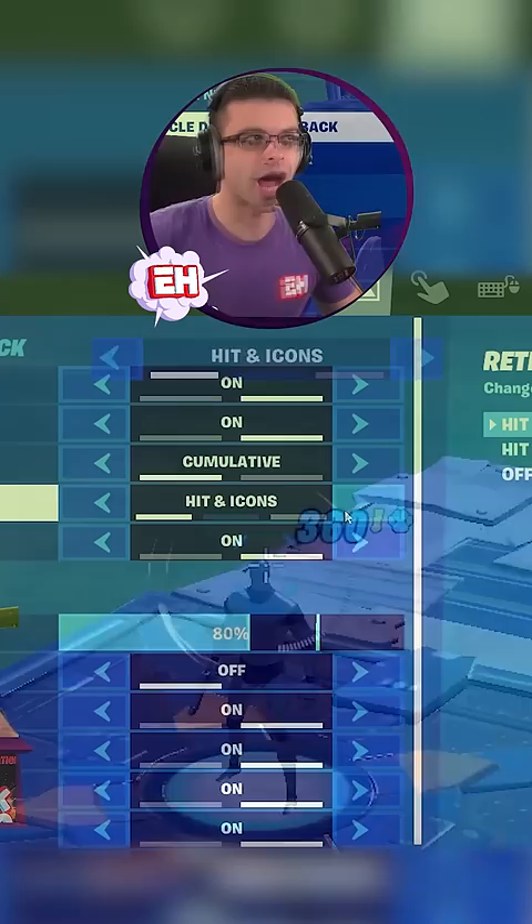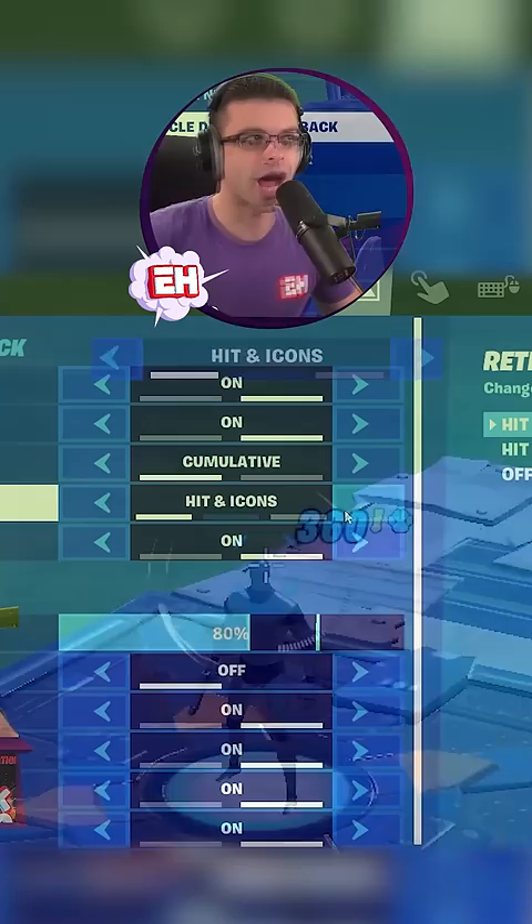I prefer reticle damage feedback off, and I do like cumulative so you can get an accurate read. If you want to see what the damage numbers list looks like, it's actually a lot longer list. Nobody really knows what target type indicator is — it's irrelevant. That's everything you need to know for the reticles in Fortnite Chapter 4.